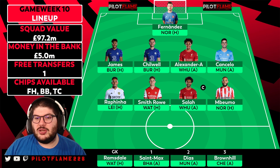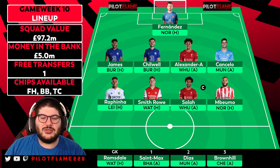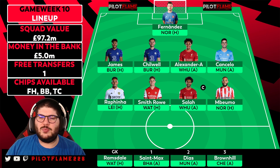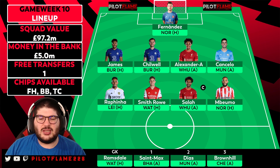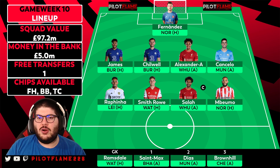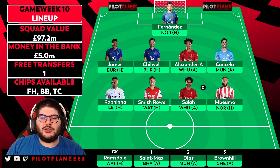Smith Rowe has done well — two goals in the last two game weeks plus an assist. I expect him to get chances versus Watford, who don't look as solid under Ranieri. Raphinha versus Leicester — Leicester conceded very cheaply to Arsenal — and with the form he's in I think he could do some damage, so I've opted for him over Saint-Maximin as an additional attacker.